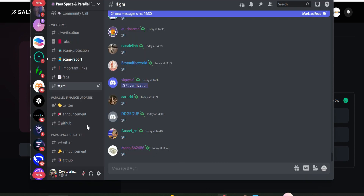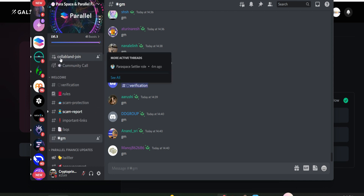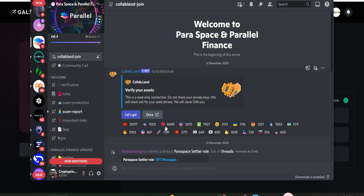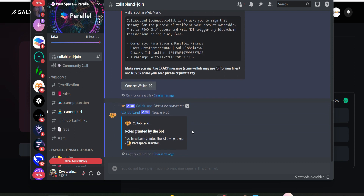After claiming this NFT, head straight to their Discord server to get the Traveler role. Go to Collab.Land, click 'Join', then click 'Let's Go'. You'll get a link — click on 'Connect Wallet' and get your wallet connected. After that you'll receive the ParaSpace Traveler NFT role. I've already got this role.